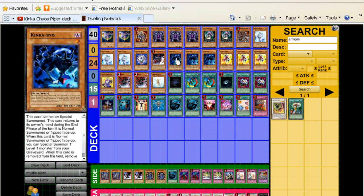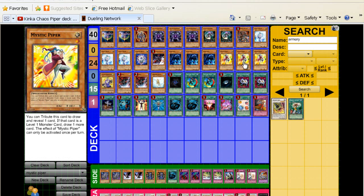Triple Kinka-Byo — obviously this is going to be getting back your level ones from the grave. More than likely you're going to be looping this with your Mystic Pipers, and we run three of those. For those who don't know what Mystic Piper does: when he's summoned on the field, you tribute him to look at the top card of your deck. You draw a card regardless, but if it's a level 1 monster, you get to keep it and draw one more card. That's obviously really good because you can literally draw three in one turn with this guy.